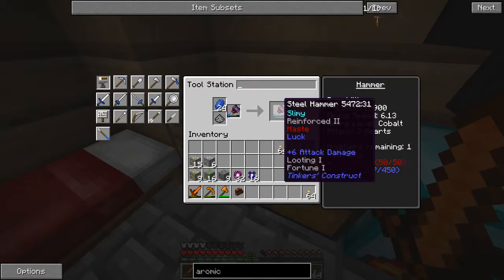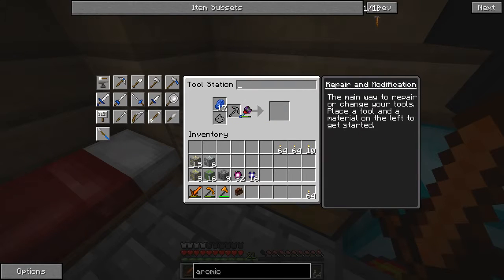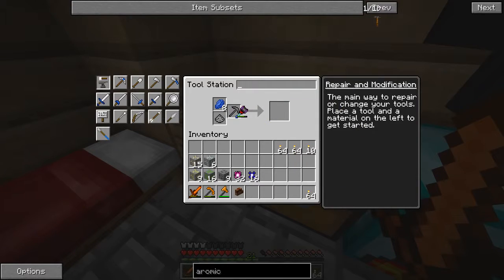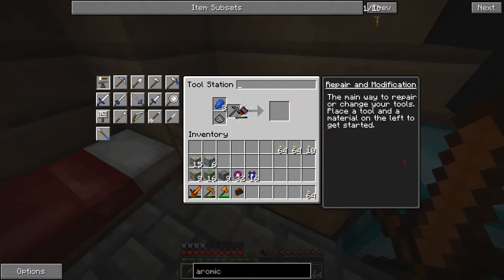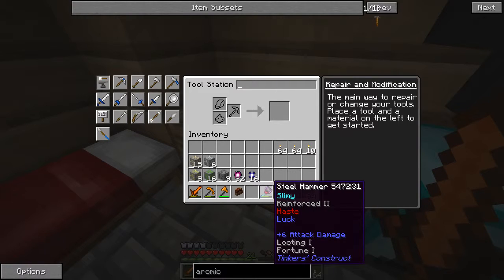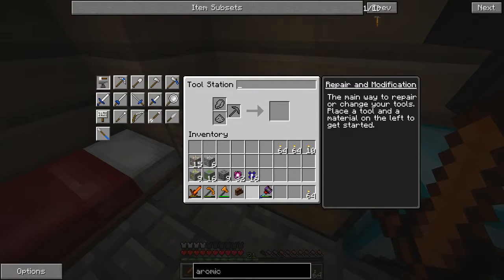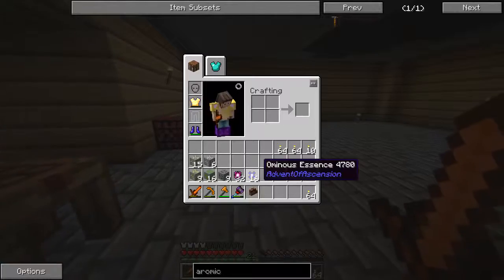We're hopefully going to be doing that in future episodes, but I'm still not up to their level yet. Let me check — 280 out of 450. Wait, did Looting and Fortune go down? Wasn't it Looting 2 and Fortune 2? I'm confused. Oh well, we'll figure it out.